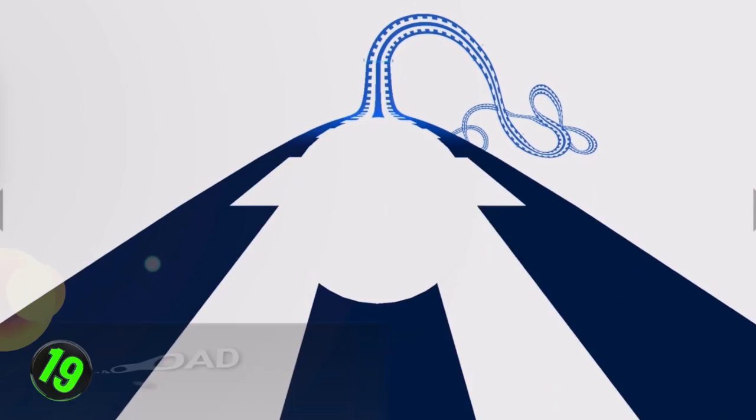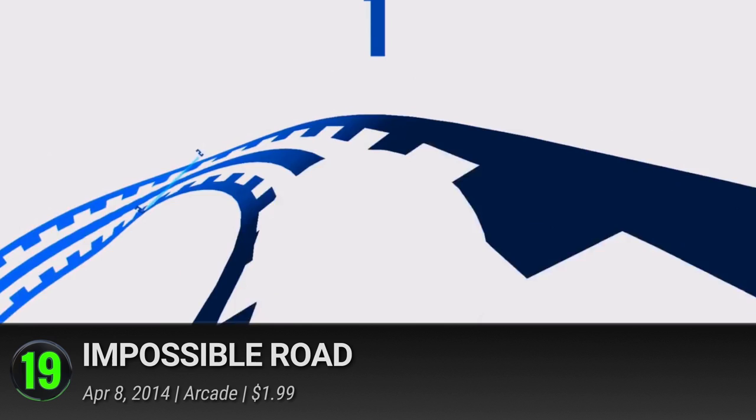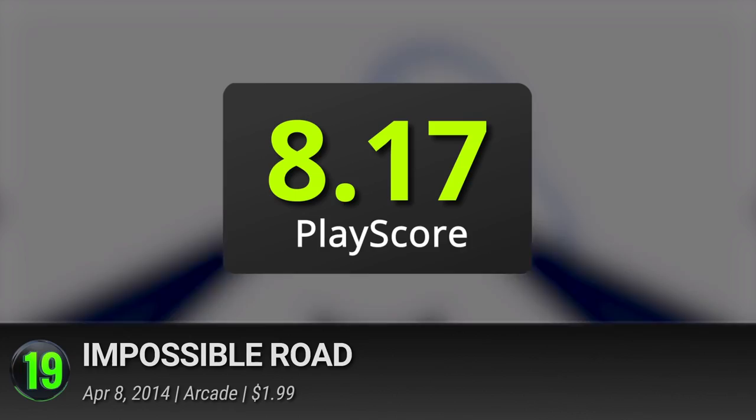19. Impossible Road. Take in the pure minimalist delights of this stylish arcade game. Stripping the genre to its most bare form, guide a rolling ball through a rollercoaster strip and rack up points by passing through the scoring gates. Tap left and right on your screen and maneuver through the paper-thin tracks. With zero barriers for gameplay, it challenges players to weigh out the risk and rewards of that leap of faith. Learn to cheat the system and climb up the leaderboards. It has a PlayScore of 8.17.